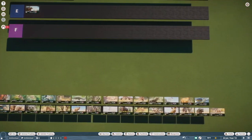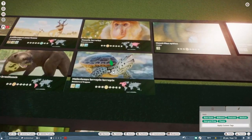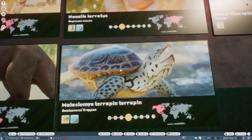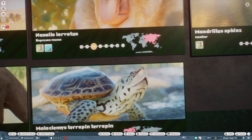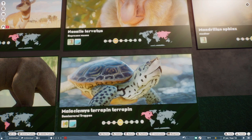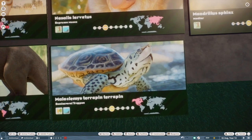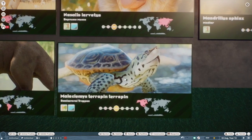Diamondback terrapin — that is like probably the best terrarium creature because it moves around. It is a gorgeous model, really cool colors on the real animal and by extension this guy. Love their little beaks. We got a new terrarium type for this guy — it's like a sort of mangrove, which is inaccurate because these guys live in the northeastern U.S. But it's nice to have a little mangrove terrarium that we can pretend is home to more accurate species. All in all that is probably the best terrarium animal.